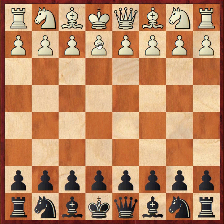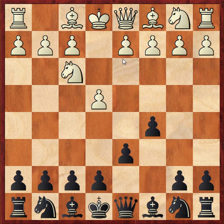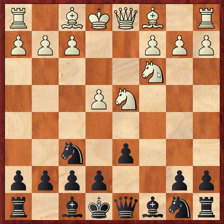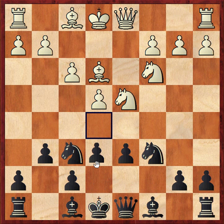It starts with e4, c5, knight f3, d6, d4, cxd4, knight xd4, knight f6, knight c3, g6, bishop e3, knight c6, f3, and now Black plays e5, immediately attacking the d4 knight which now needs to move.